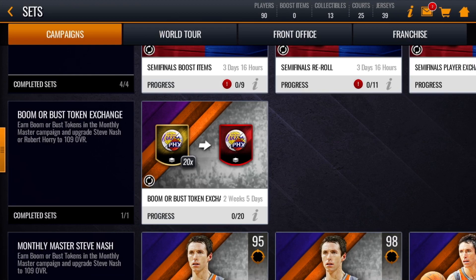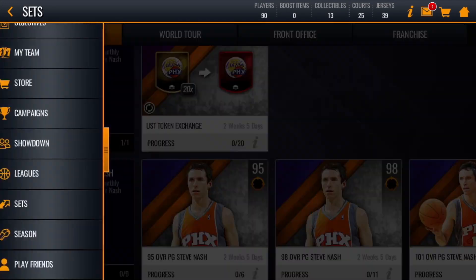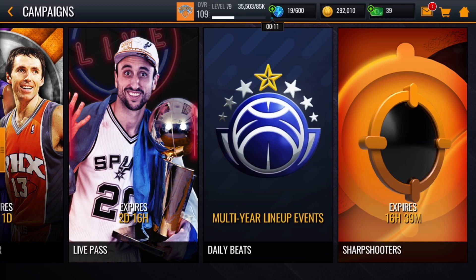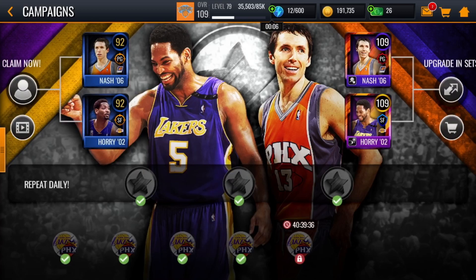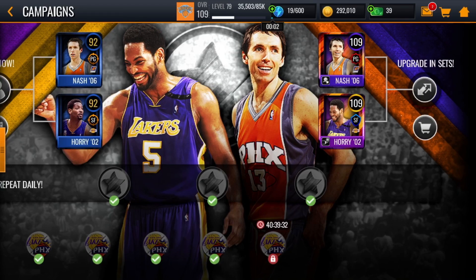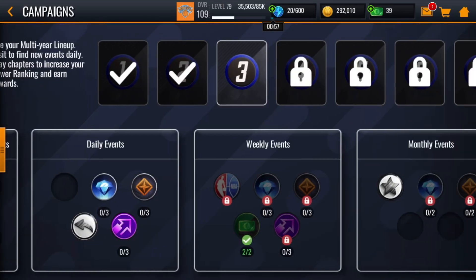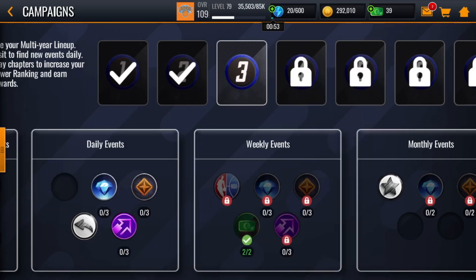You can also go to the Campaigns section for another way to get tokens. In the multi-tier line of events you can get 50 Gold Wild Cards for only 50 stamina, which is a good amount, so you should definitely consider doing that.